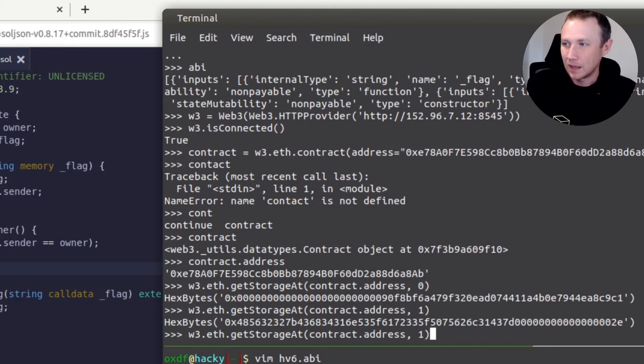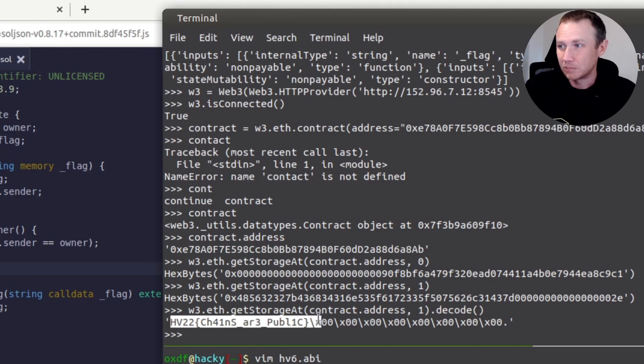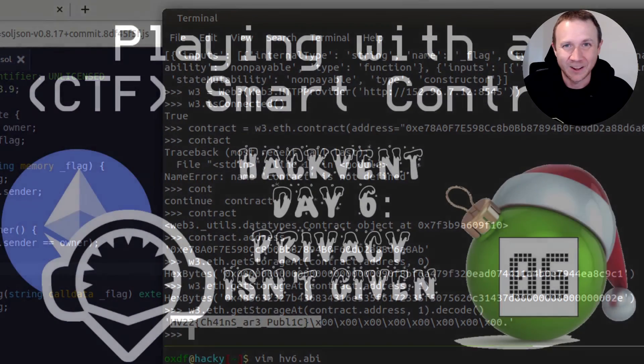We can decode it and now we're getting 'HV' — there's our flag right there. So the point of all this is to say: even when you use private variables in Solidity, that does not mean those things are private on the blockchain. They're still completely readable off the blockchain — they're just private in the sense of the code itself. Thanks for hanging out with me today and I'll talk to you next time.